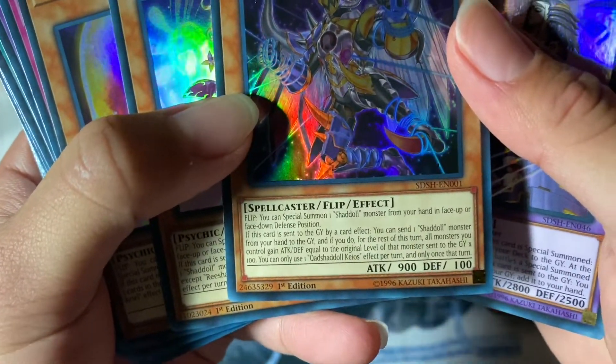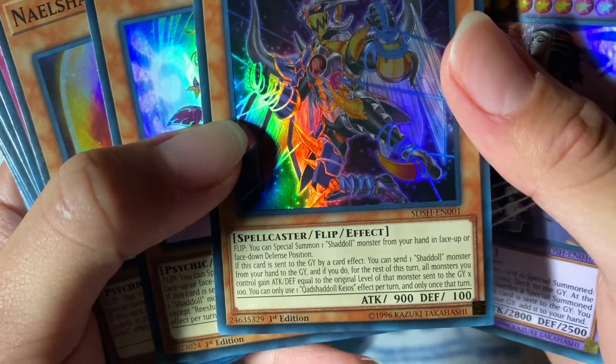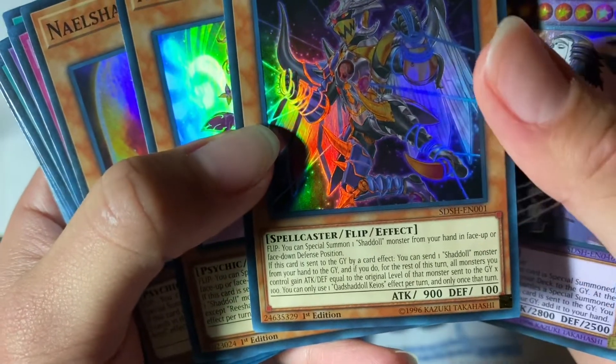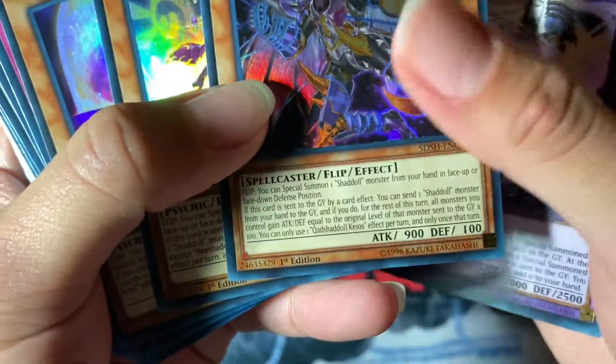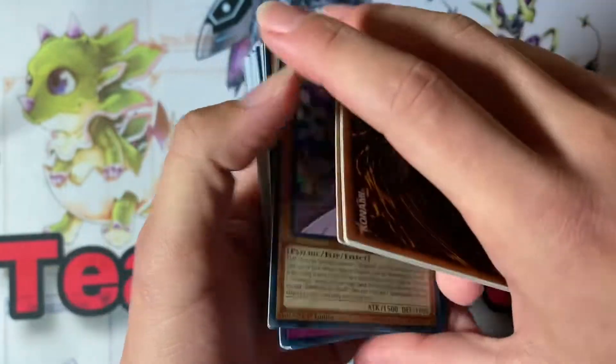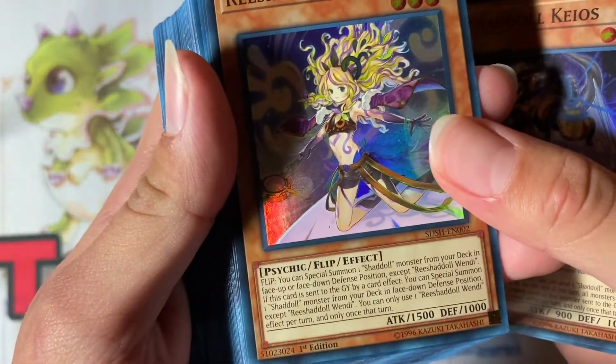If Kiosk is sent to the graveyard by a card effect, you can send one Shaddoll monster from your hand to the graveyard, and if you do, for the rest of this turn all monsters you control gain ATK and DEF equal to the original level of that monster times 100. You can only use each effect once per turn — pretty cool. Rishadoll is one of the new ones too with a similar effect.